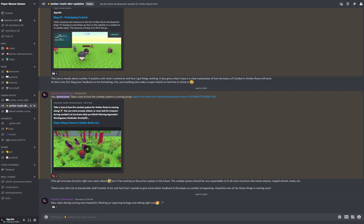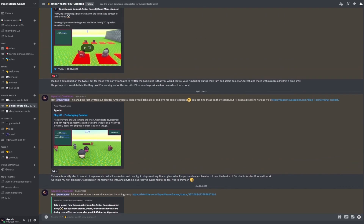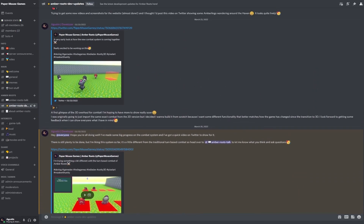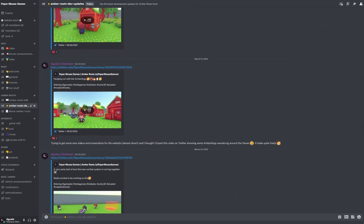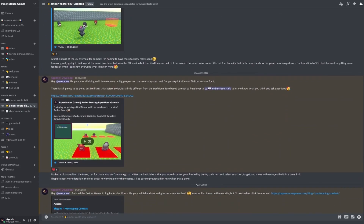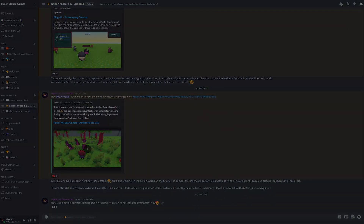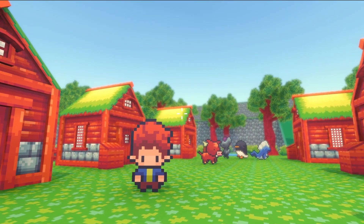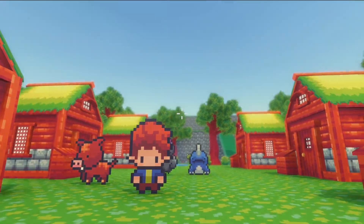Discord is the other update I wanted to mention — you can drop by and hang out, ask questions about Amber Roots, give feedback directly to me, see more frequent updates, or just chat about games and hobbies. That's going to wrap things up for this devlog. I hope you enjoyed it — please let me know what you think about how the combat system is coming together, leave a like if you enjoyed the video, subscribe and hit the bell for notifications. Thanks for watching!